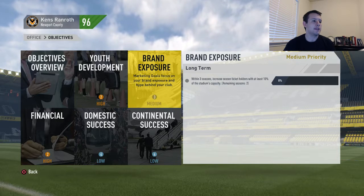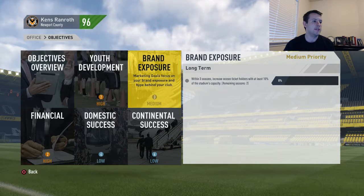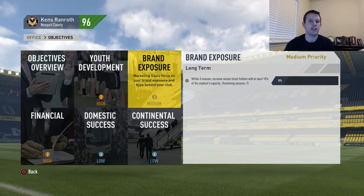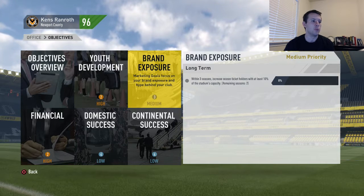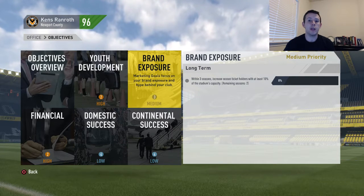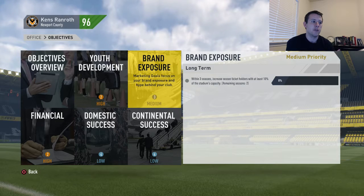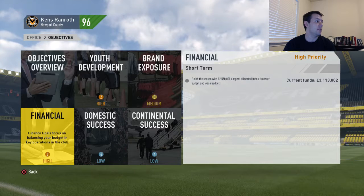Brand exposure — same as it was last season. Within three seasons, so this is our second of those three: increase season ticket holders with at least 10% of the stadium's capacity. I don't know exactly what capacity is because it doesn't tell us in human numbers, just money. We want 10% of the total seats in the stadium taken by season ticket holders. I expect it to be quite good — it should get us most of the way there, if not all the way.